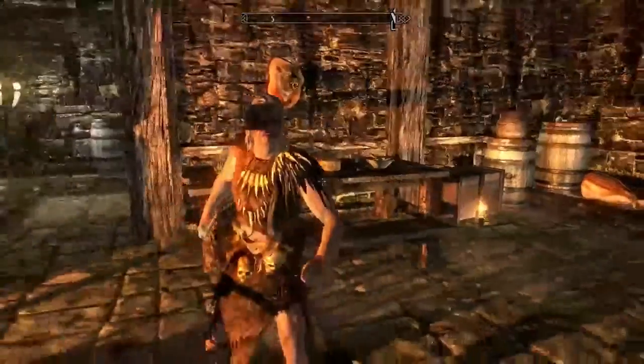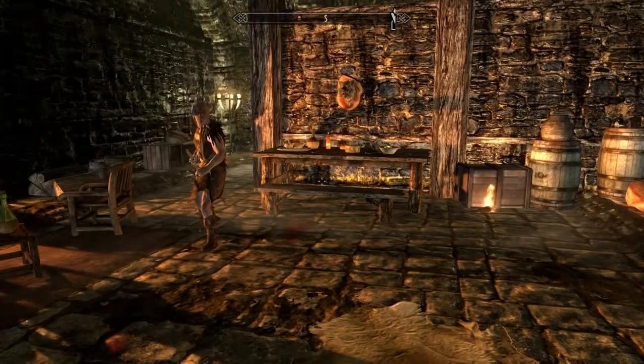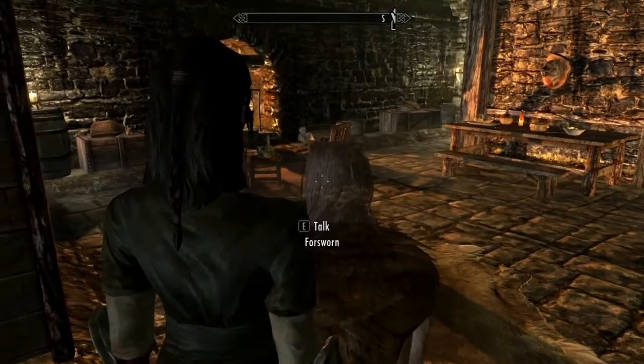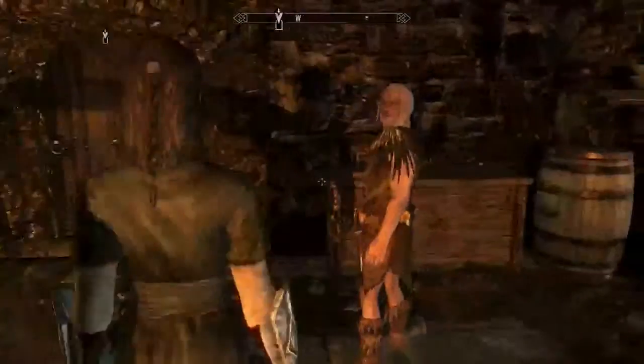I'm going to toggle combat processing off for him. We can also click on the Forsworn and type 'moveto player', then press enter - and now he's right next to us. A very simple way of moving NPCs close to you.